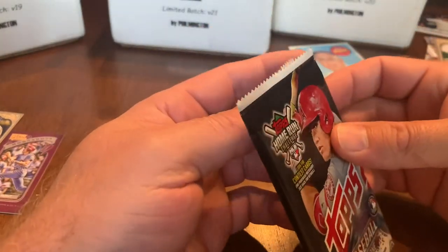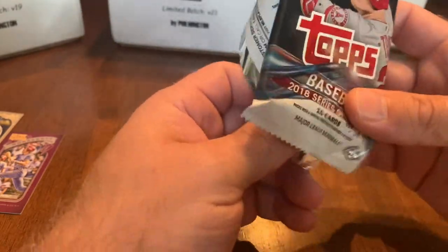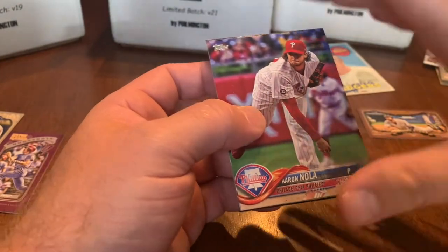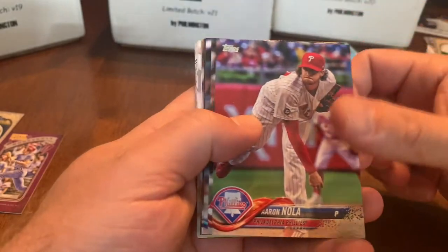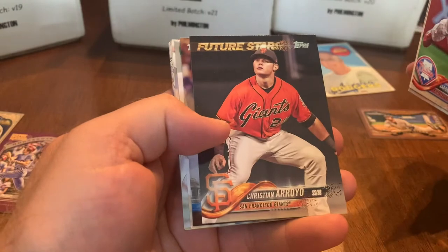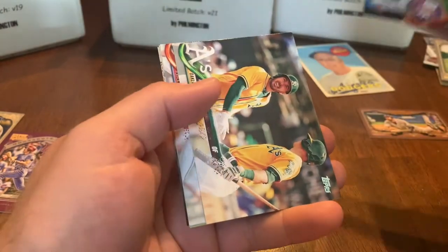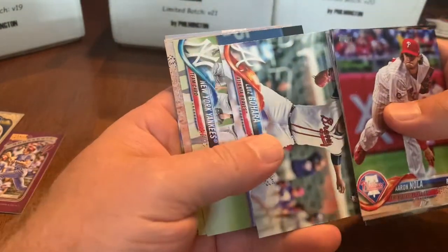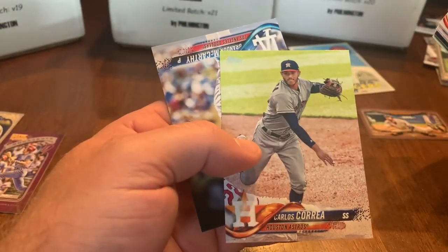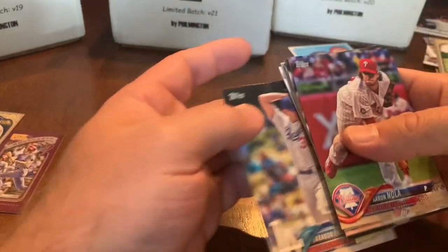Next: 2018 Series 1. Looking for Walker Buehler, Ozzie Albies, Rafael Devers, Jack Flaherty, and Alex Verdugo. Cards pulled: Aaron Nola, Mitch Moreland, Parker Bridwell, Christian Arroyo, Corey Seager, Matt Joyce, Luis Guillorme, Carlos Correa — whose rookie was in 2015 — and Brandon McCarthy.